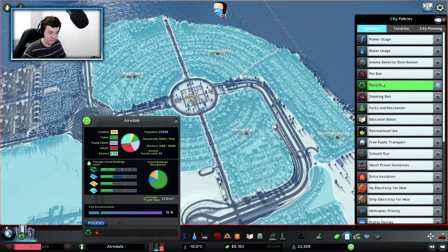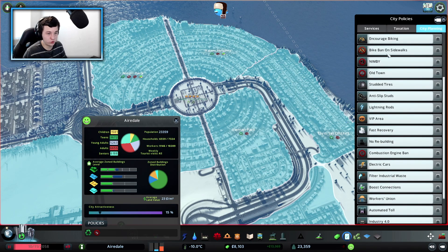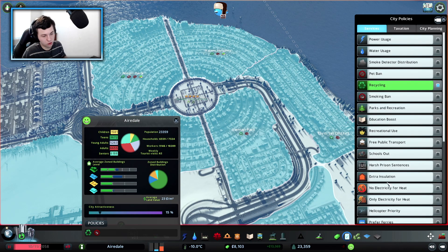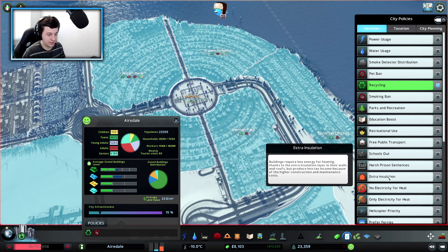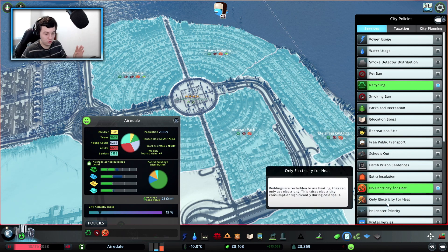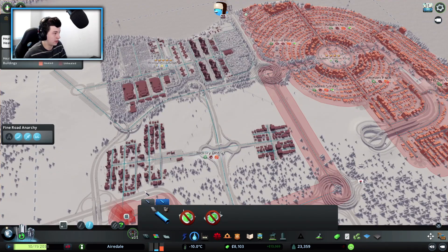Let's come down to city policies. We do have recycling, and in terms of city planning, heavy traffic ban. I'd definitely like to start looking at biking and electric cars. What I'd like to look at is 'buildings require less energy for heating thanks to extra insulation in their walls, but produce less tax income because of high construction and maintenance costs.' Also 'no electricity for heat' — buildings are forbidden to use electricity for heating and can only use heat produced by heating services. Make sure your heating services produce enough for the whole city.